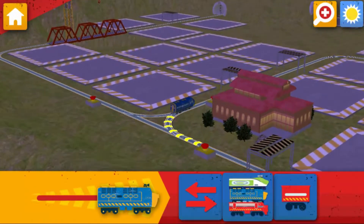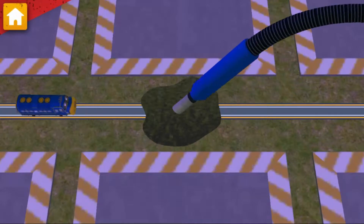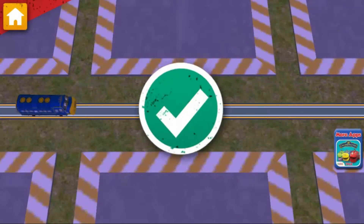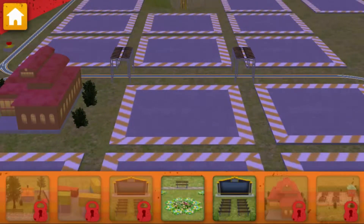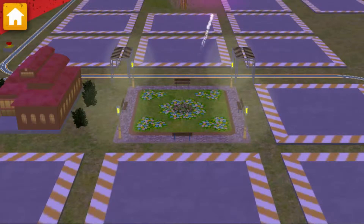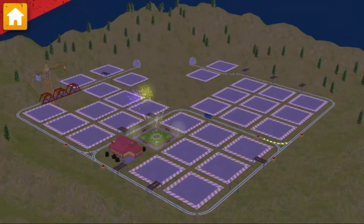Tap this button to choose a different chugger. Look! There's been an oil spill. Use the vacuum to clean up the track. Chug-tastic! Now, let's choose something to build. Way to build! Train-tastic! We are really building something special.